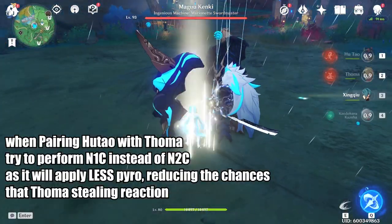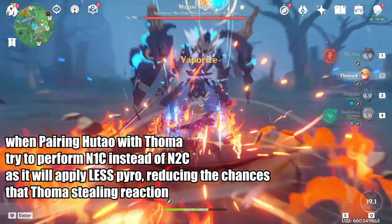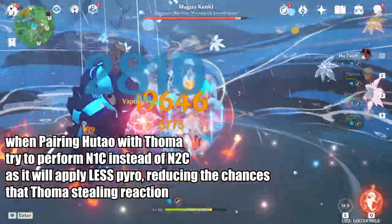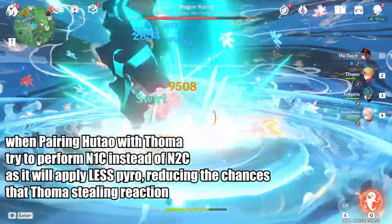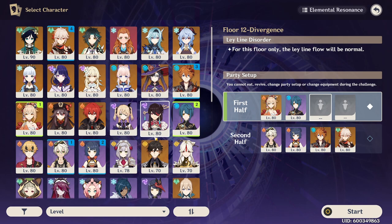There is some concern about Thoma taking away Vaporize reactions from Hu Tao. While this can happen, in order to reduce the chances — which are infrequent — it is more recommended to do N1C instead of N2C when pairing Hu Tao with Thoma. This means you apply less pyro overall, reducing the chances of your Vaporize being stolen. As mentioned, the reason Thoma is not great with other Pyro DPS characters is simply because Bennett is a much better choice.